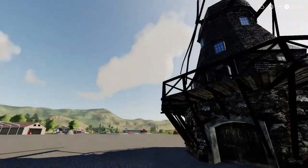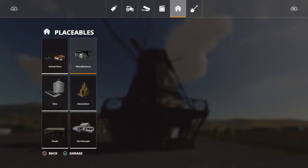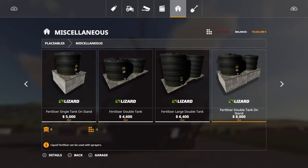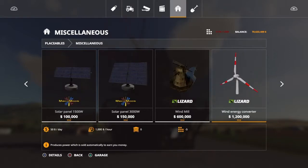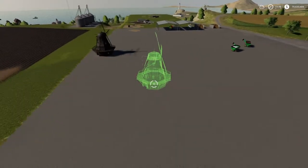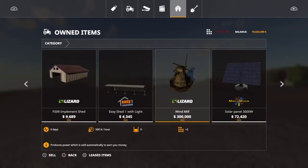It's actually easy to find — it is under Placeables, Miscellaneous. Scroll over and it's down through there. There it is: $600,000, it's a windmill, just placeable. The good thing about this is it only takes up two slots. That's amazing.